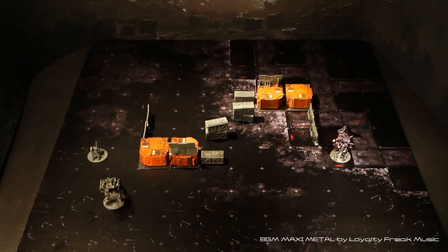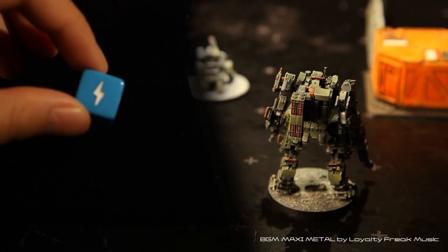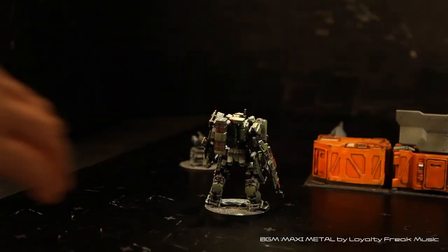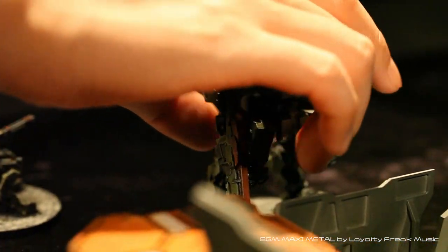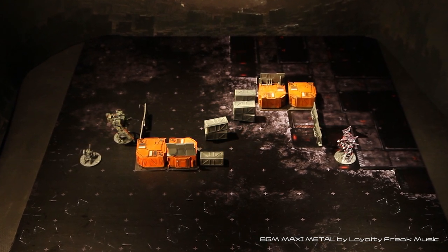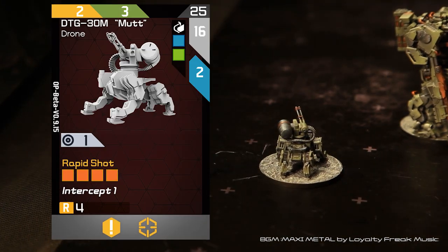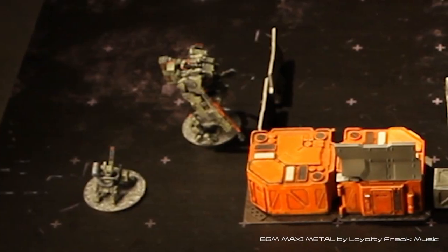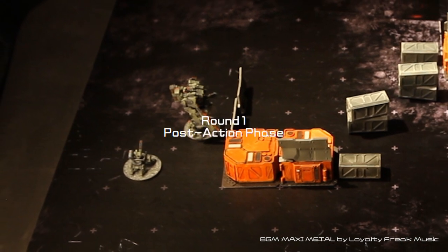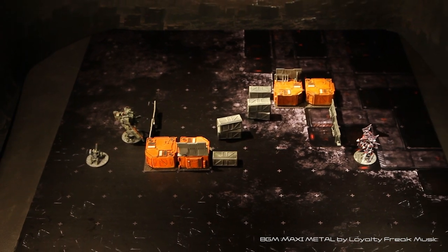Now it's player 1's turn. Player 1 also declares a maneuver but rolls a lightning symbol and can't move. They then declare a sprinting action, rolling better this time, allowing them to move three spaces behind a wall and face the enemy. Now that both players have executed their actions, the main action phase ends. The only drone in play has an automatic seek-and-destroy action, but since there are no enemy targets within four spaces, the drone action phase ends. There's nothing on the board for the post-action phase, so we move on.